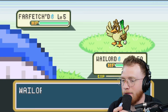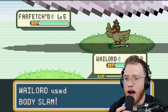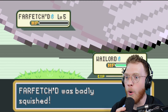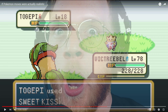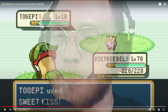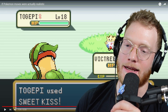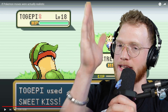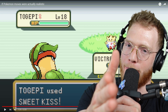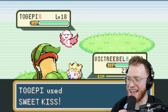We have a Wailord that uses Body Slam against the Farfetch'd. Rest in peace Farfetch'd — I'm sorry, but that Farfetch'd did not faint, that thing is dead. That is D-E-D dead. Wailord did not KO that thing, he squished it like a bug. Victory Bell against Togepi — Togepi uses Sweet Kiss.